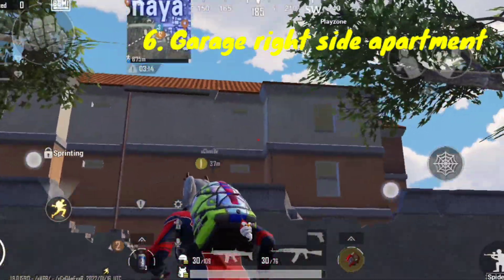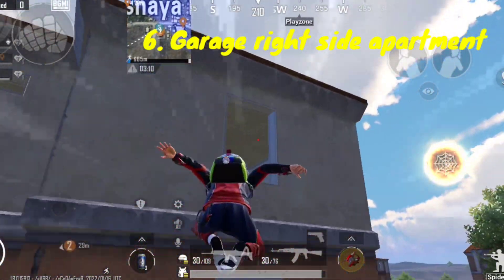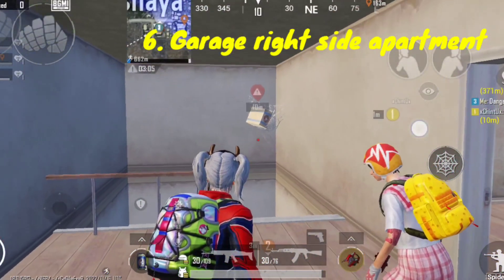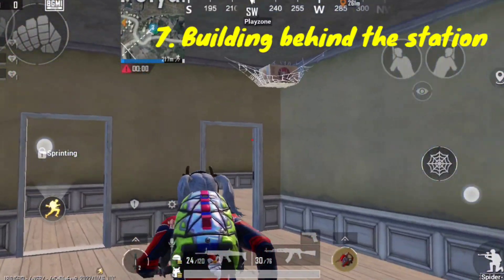The sixth one is located at the right side apartment of the garage. Go to the top floor, head to the stairs, and it's just hanging around there.